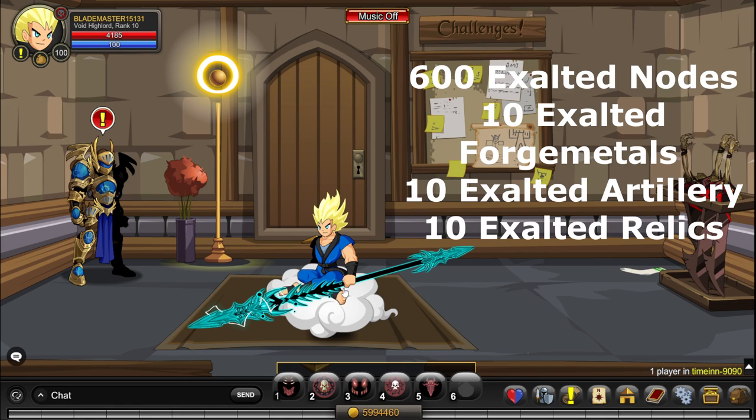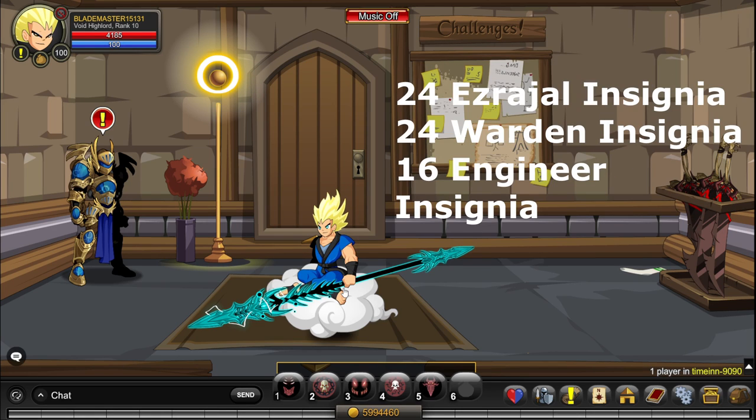Once you are done, you should have 600 Exalted Nodes, 10 Exalted Forge Metals, 10 Exalted Artillery Shards, and 10 Exalted Relic Pieces. You should also have 24 Ezreal Insignia, 24 Warden Insignia, and 16 Engineer Insignia.